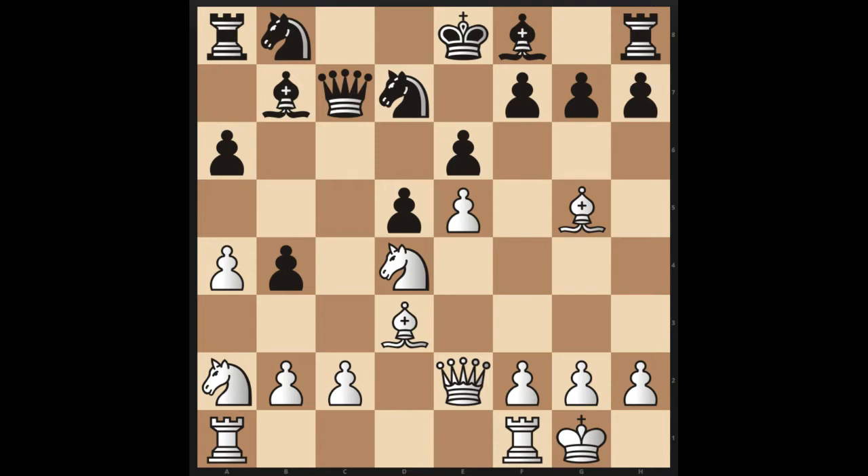In this position, it's white to move, and white has a devastating blow. You'll see that the king is kind of isolated in the center there, and white's best move immediately attacks that king position with the nice move knight takes e6.